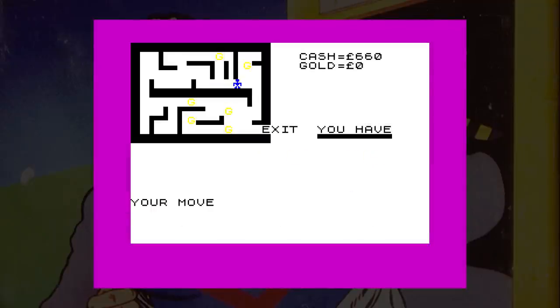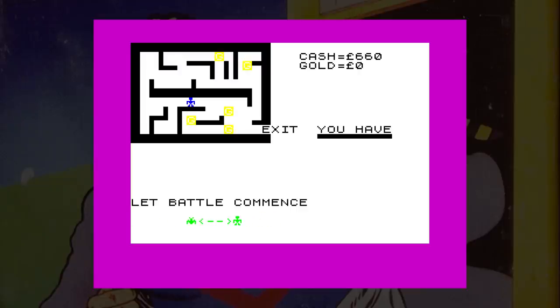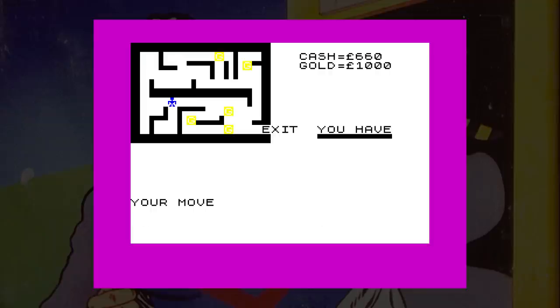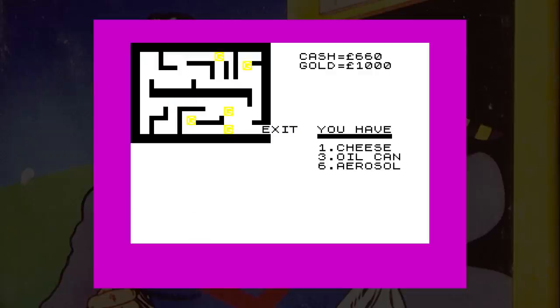And the final one is Adventure. To get the gold you have to fight monsters and navigate the maze. As you move about in 8-pixel jumps, you can find items such as cheese, an aerosol, and a fish. You aim for the gold but usually find a monster to fight, and the fight sequences are terrible. Once you get to the exit, you're told how well you've done overall, but you can't get out unless you've got the gold. If you try to exit with no gold, you go back to game 5 and start all over again.